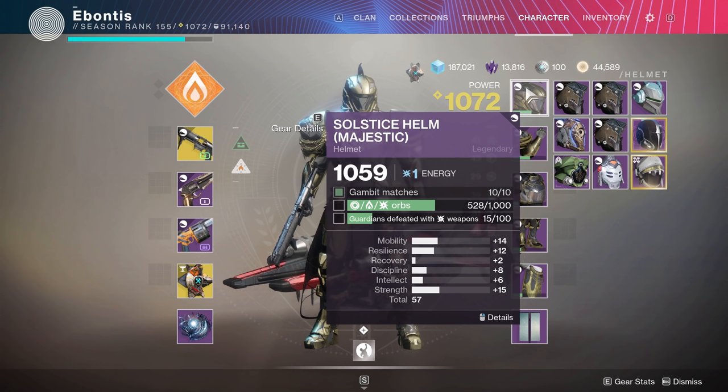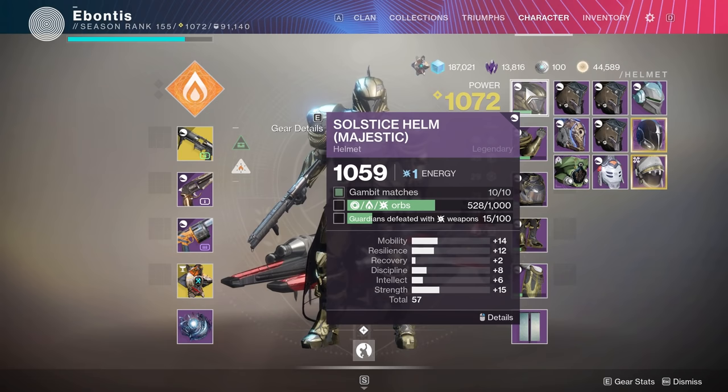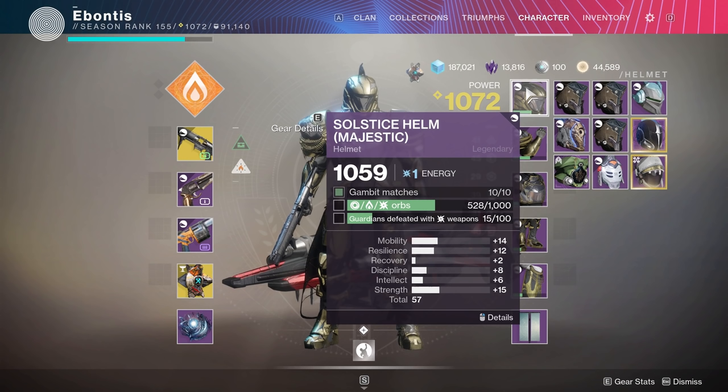Let's start with the helm. I dove into this one first because you've got to do them no matter what — it's ten Gambit matches, every class has to do these. Now most people would say Gambit Prime is going to be faster, but Twitch chat helped me figure out that the elemental orbs you're trying to pick up — you can see I'm 528 of 1000 — those do not drop in Gambit Prime. So go regular Gambit for now until this bug gets fixed.